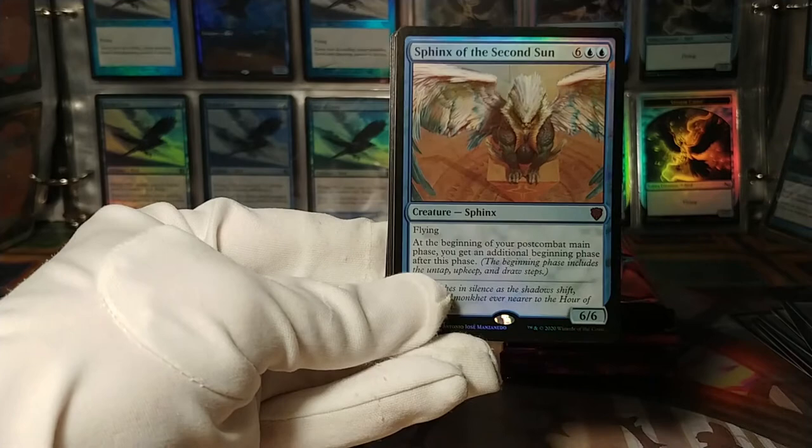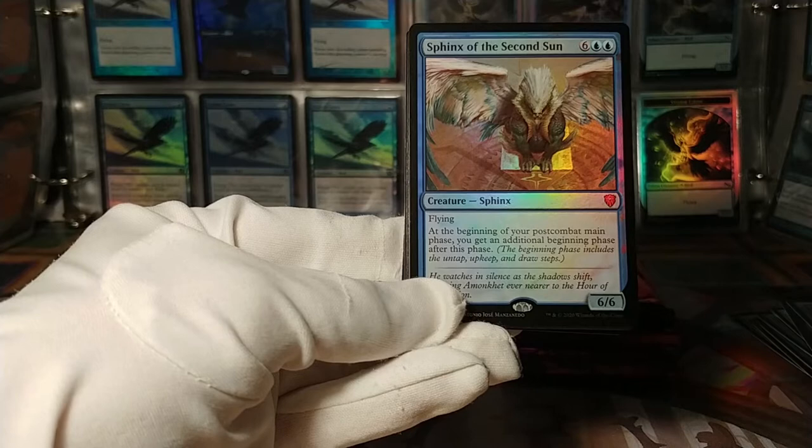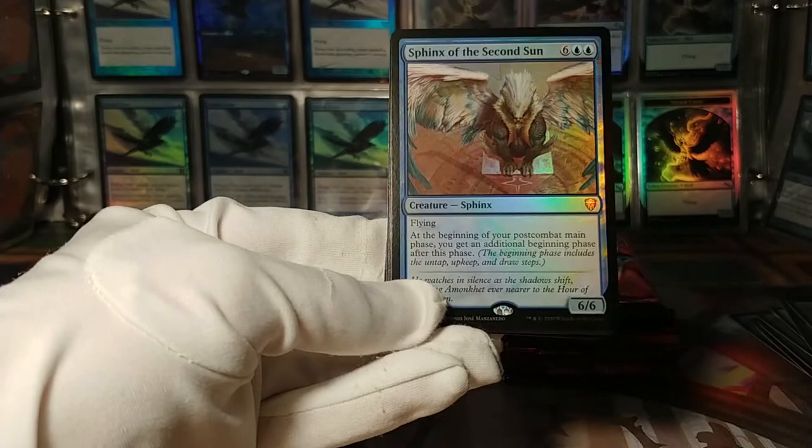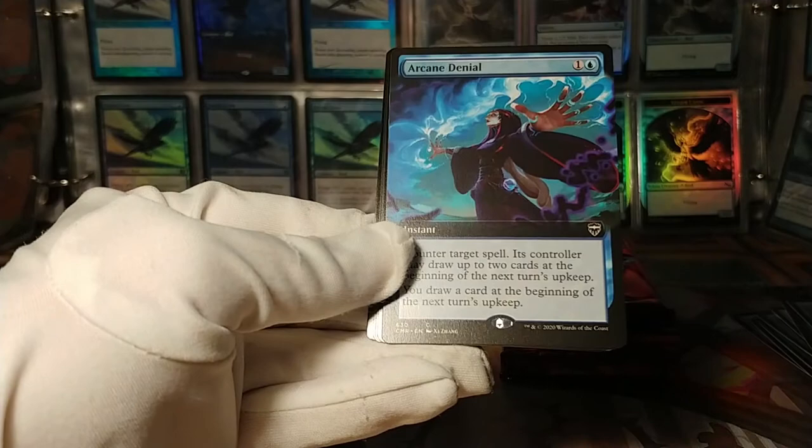This is a foil Sphinx of the Second Sun. At the beginning of your post-combat main phase, you get an additional beginning phase — untap, upkeep, and draw. Eight mana is huge, but I feel like this is a pretty powerful Sphinx. Probably a pretty good pull too.